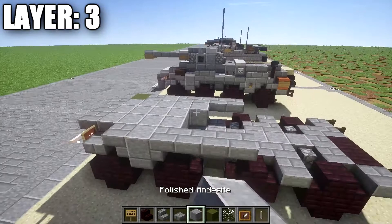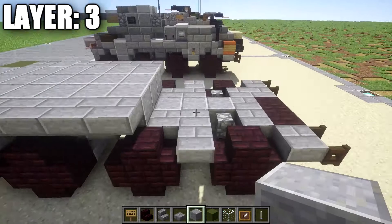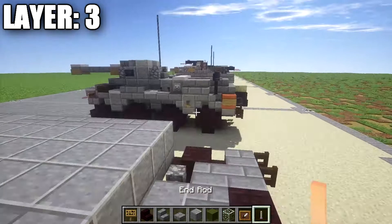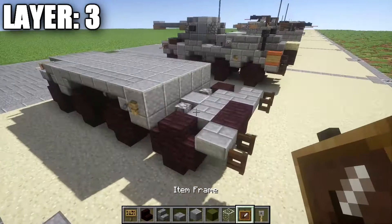With that done, place down a stone brick upside down stair on each side, followed by a row of three in between. After that, place down a row of five polished danesite, then grab a tripwire hook and place it on both ends of that row of five. With that done, place down a stone brick upside down stair on both sides, followed by a row of three polished danesite in between. After that, place down another row of three polished danesite.